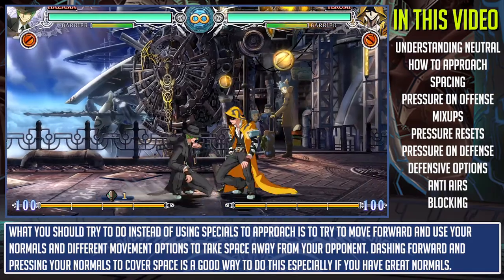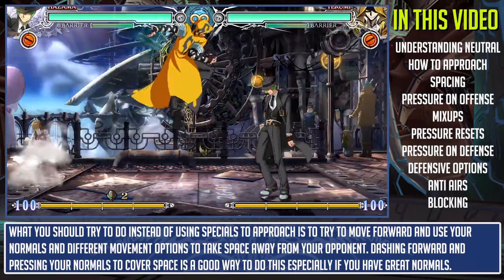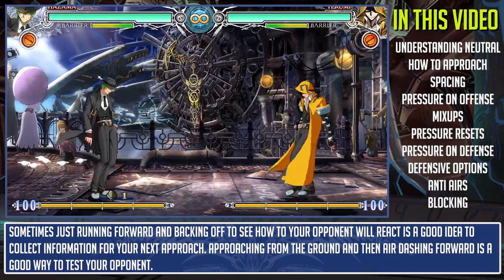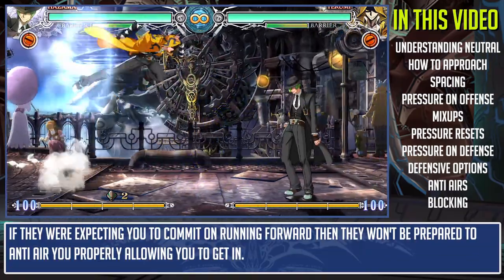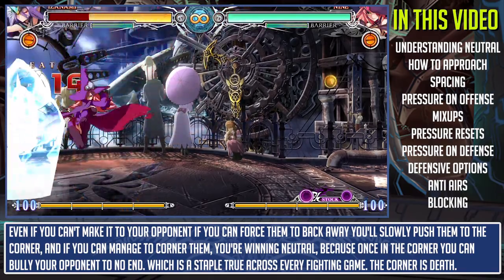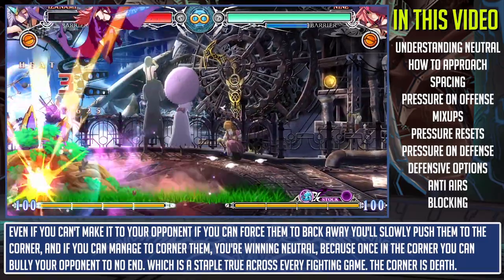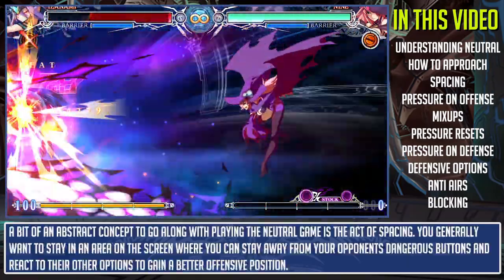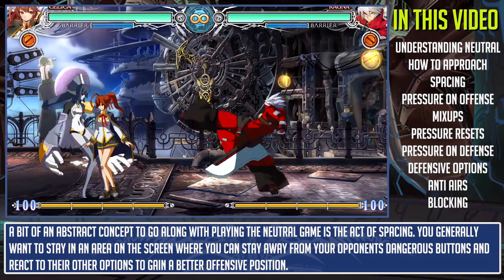What you should try to do instead of using specials to approach is move forward and use your normals and different movement options to take space away from your opponent. Dashing forward and pressing your normals to cover space is a good way to do this, especially if you have great normals. Sometimes just running forward and backing off to see how your opponent reacts is a good idea to collect information for your next approach. Approaching from the ground and then air dashing forward is a good way to test your opponent — even if you can't make it all the way, you can force them back and slowly push them to the corner.